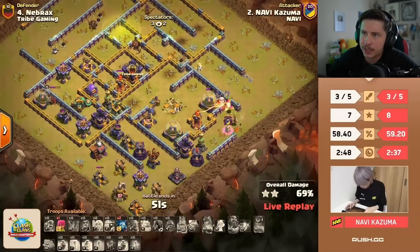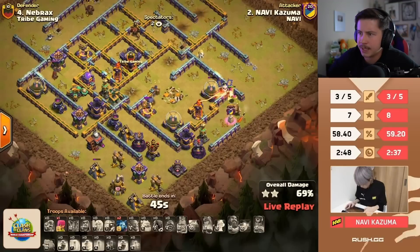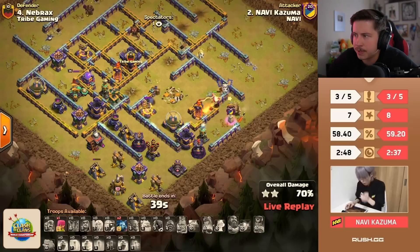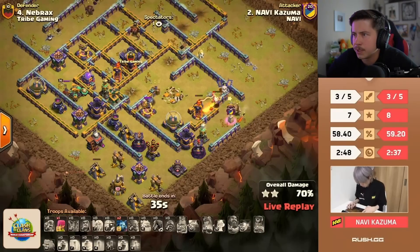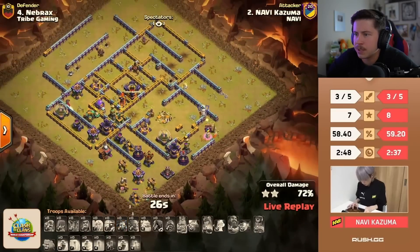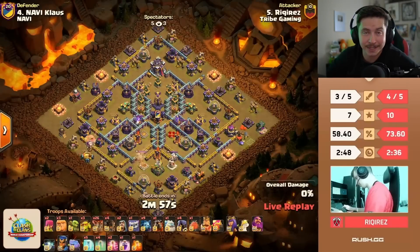Phoenix grabs another storage and an archer on the left — might be able to get the gold mine at six o'clock with another archer. He's not dropping that archer though. 72 percent — nice try. Riqirez is in, and finally the first attack from Tribe Gaming today that's not an electro dragon attack! Riqirez is going with the LaLo. Free spell, rocket balloons, battle blimp — rocket balloons take out the bomb tower.